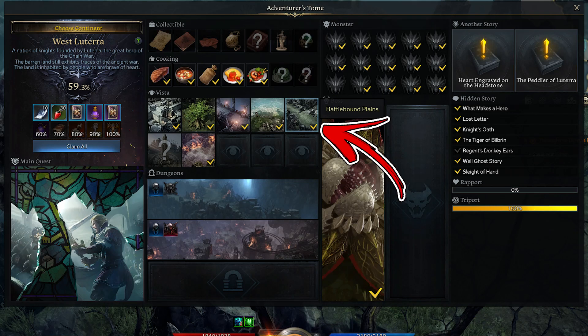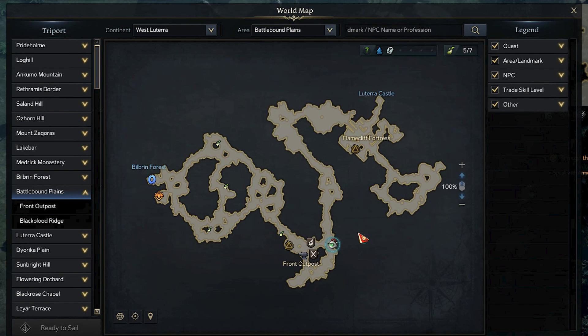In West Lutera, the Vista takes the name of Battleground Plains. In order to find it, you have to visit the bottom side of the Battleground Plains region, where you will find the front outpost. From there, you have to use the right road going toward the Lutera Castle.